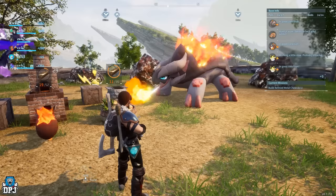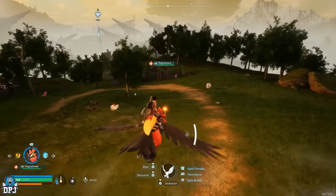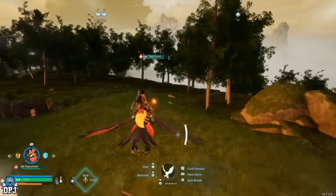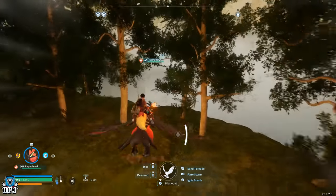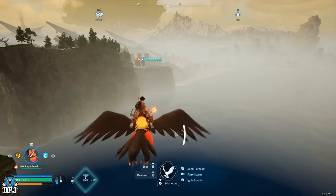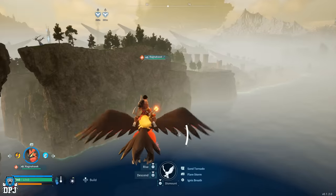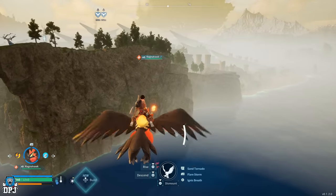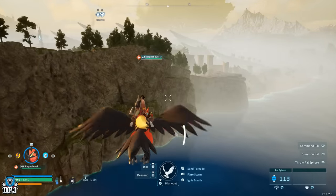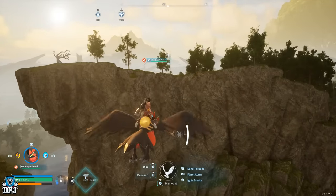First up we have the Ragnarhawk, an incredible flying mount. This bird is probably right now my favourite mount in the game in regards to getting around the map. I know it isn't the fastest mount in the game — that is owned by the level 50 world boss Jet Dragon, which is an absolute monster — but until then, birds like the Ragnarhawk will do just fine because they are truly rapid.